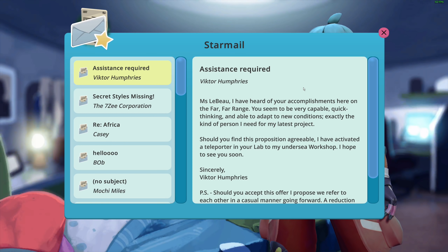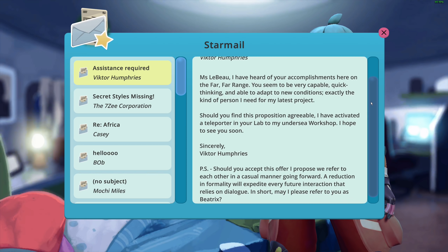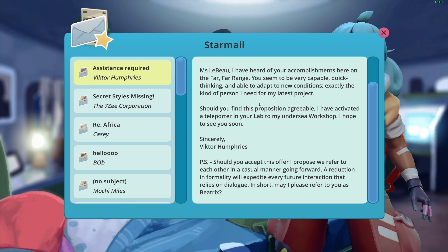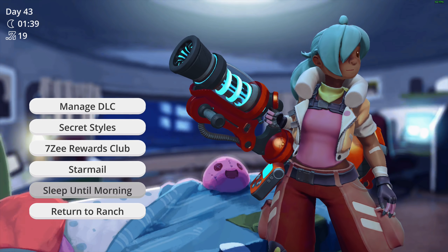We have a little bit of mail to read. Star mail from Victor Humphreys: 'Ms. LeBeau, I have heard of your accomplishments here on the far, far range. You seem to be very capable, quick thinking, and able to adapt to new conditions — exactly the kind of person I need for my latest project. Should you find this proposition agreeable, I have activated a teleporter in your lab to my undersea workshop. I hope to see you soon. Sincerely, Victor Humphreys. I propose we refer to each other in a casual manner going forward — may I please refer to you as Beatrix?' I'll think about it.